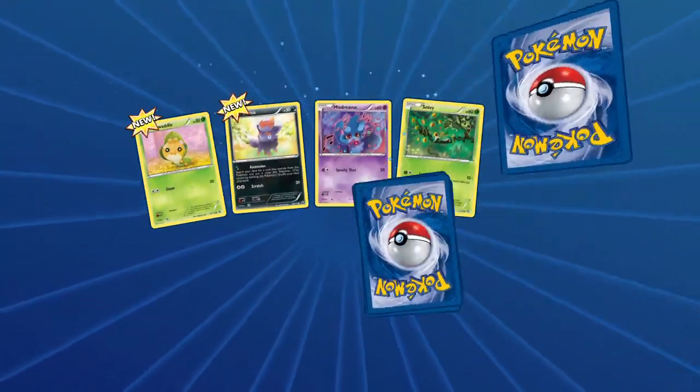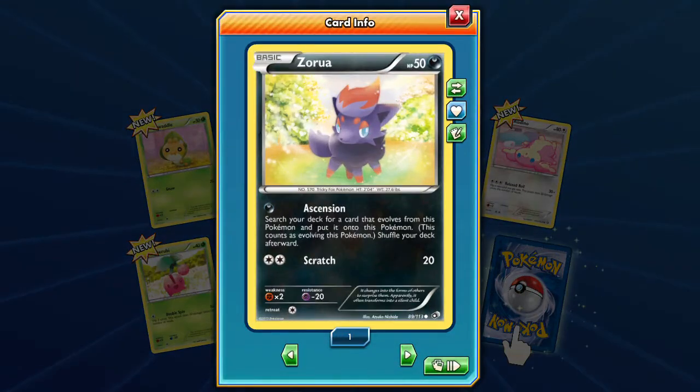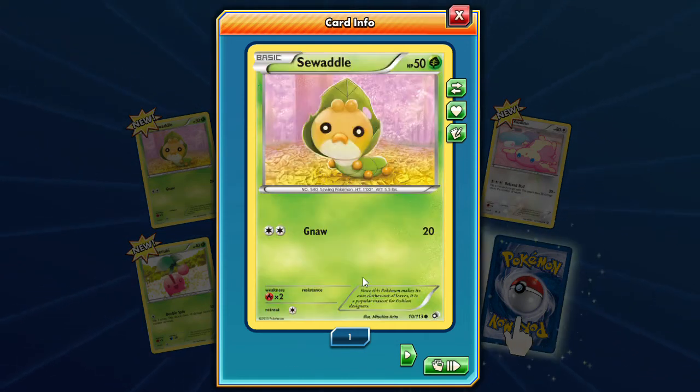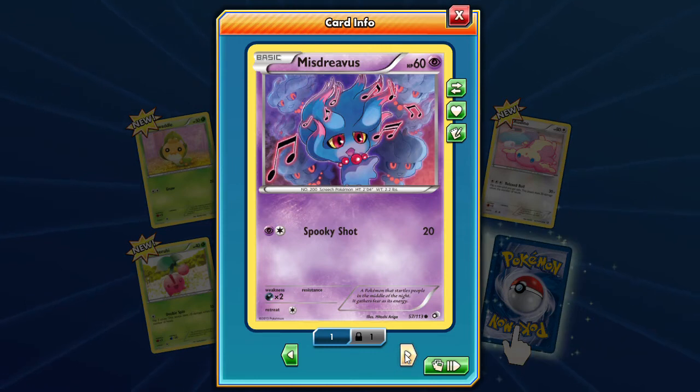What are we gonna get? We're gonna need a bunch of cards we've never seen. Oh look, it's making it start with that Ascensioned Zorua. We got Sewaddle. Ascensioned Zorua — search your deck for a card that evolves to this Pokemon and put it onto this Pokemon. That counts for Zoroark GX. That's pretty cool.